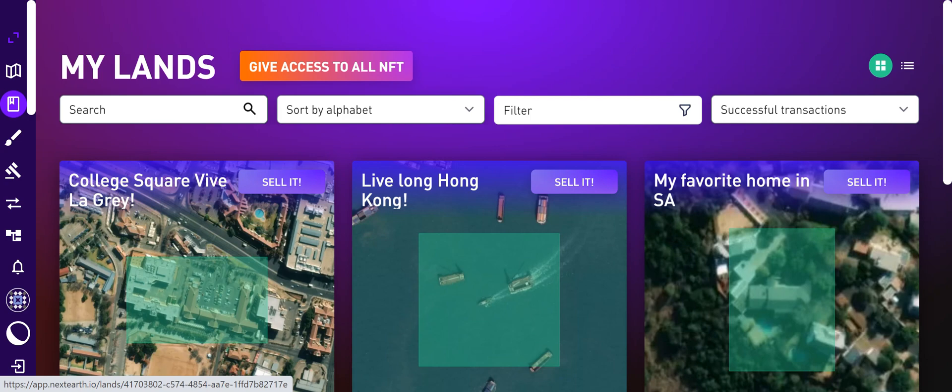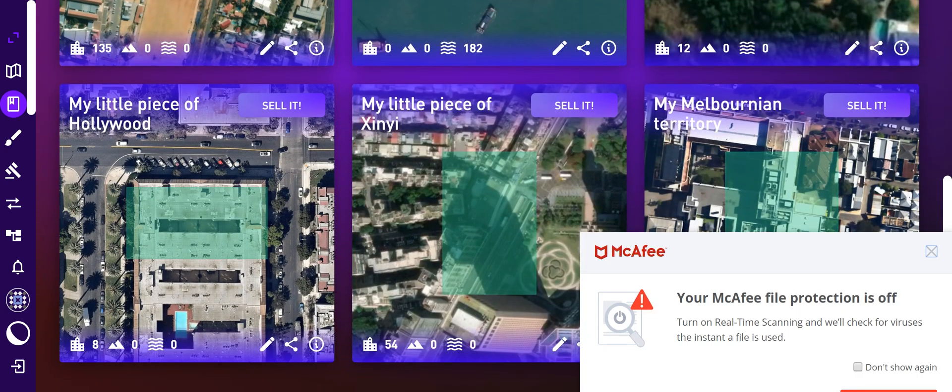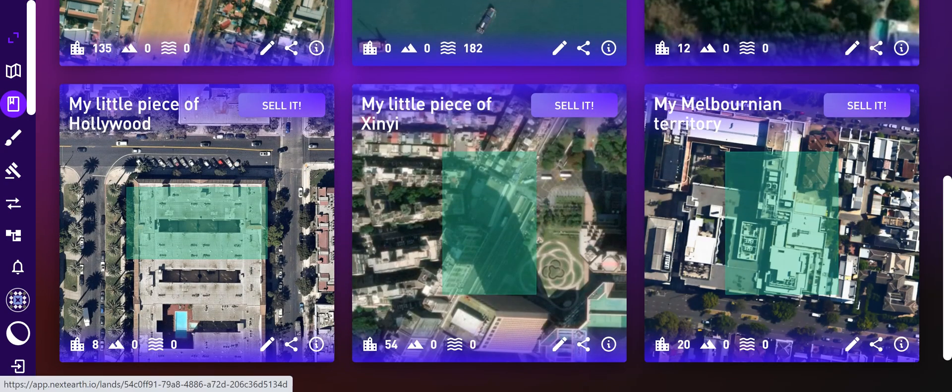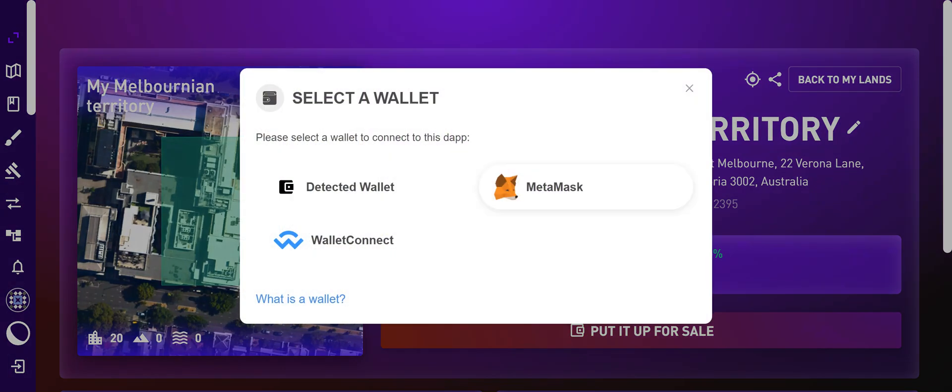Now, let's say for example I'm going to go ahead and sell this — my Melbourne territory. I realized that clicking on the 'sell' button won't do anything. Instead, you have to click on 'put it out for sale.'